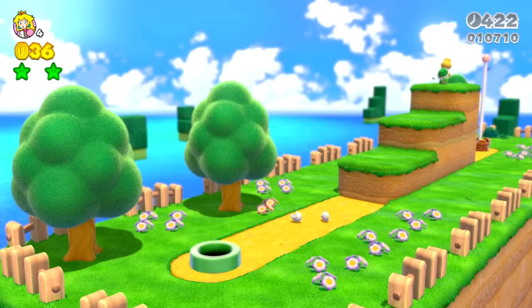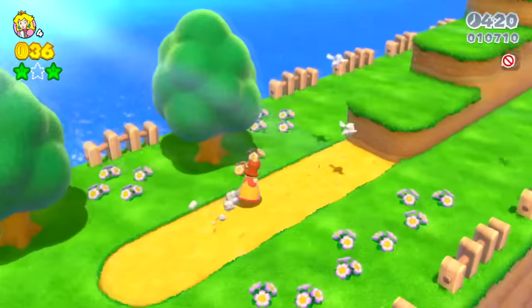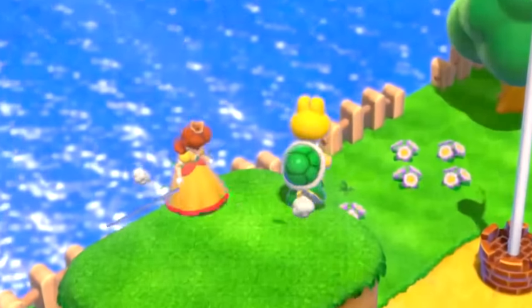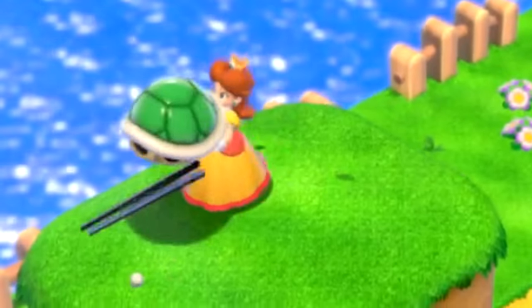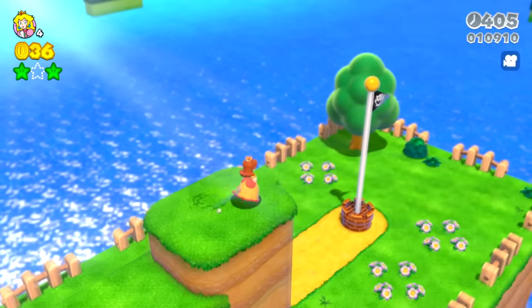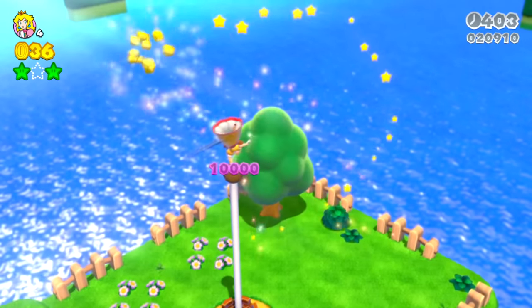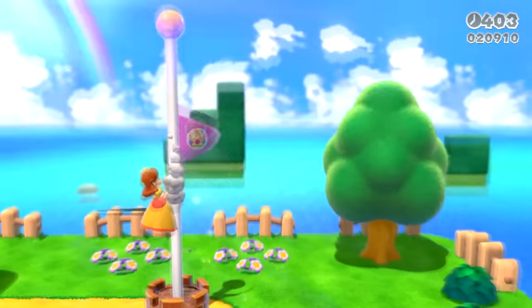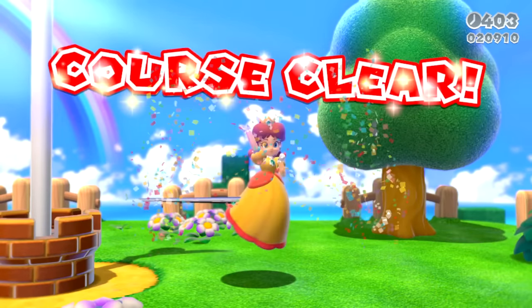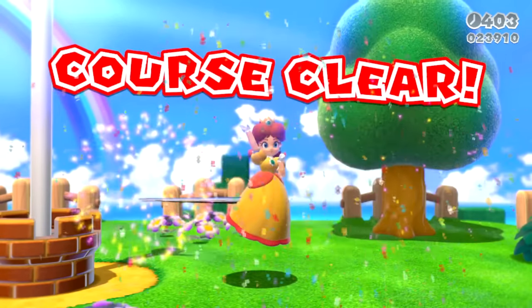Let's finish off this level with Daisy and see what happens when Daisy gets the flag. In some parts her models are a bit weird — we can see this thing just sticking out of the side of her dress. But there we go, Daisy has completed the level! What do you guys think of this Daisy? Would you prefer playing as Princess Peach or Daisy?